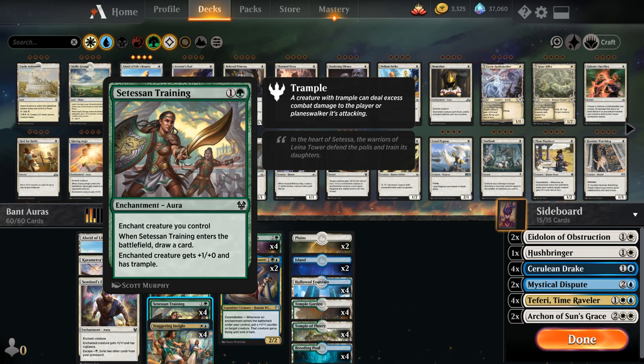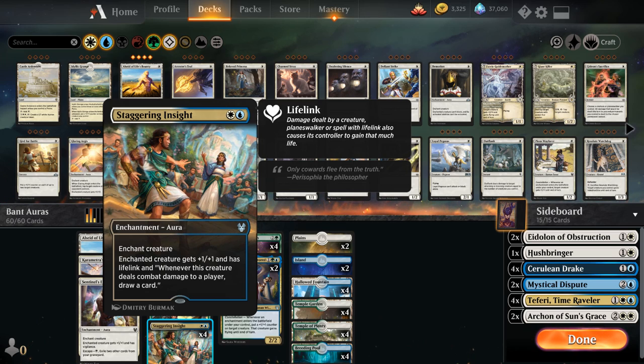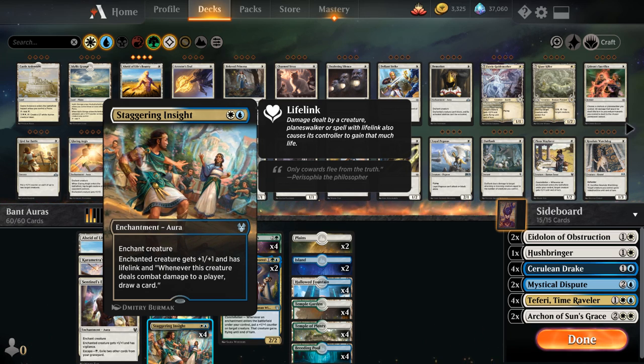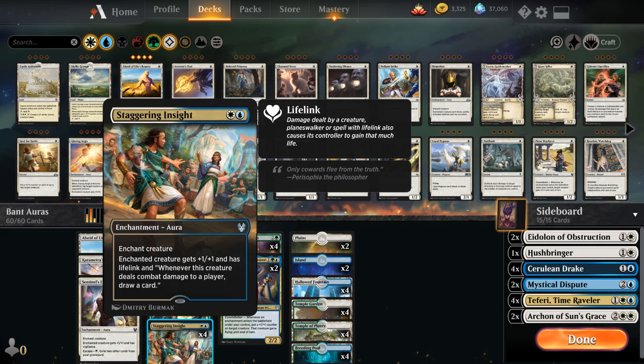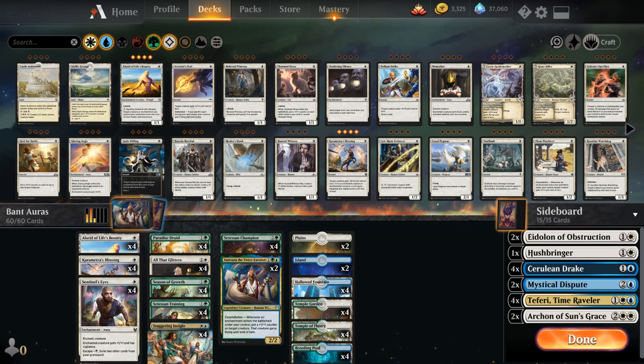Then the full playset of Staggering Insight — another upside of playing blue in the deck. The enchanted creature gets +1/+1 and lifelink, and whenever that creature deals combat damage to a player you draw a card, so that's another potential draw engine we have available.